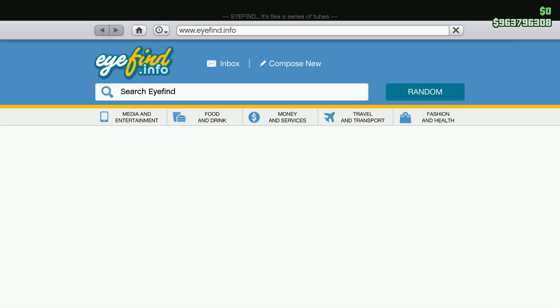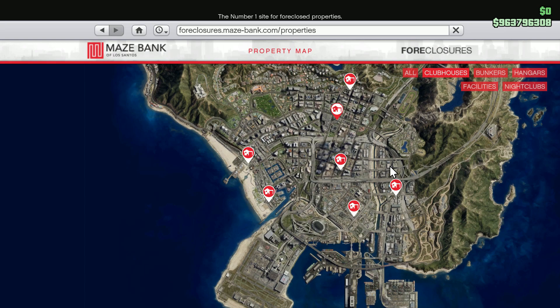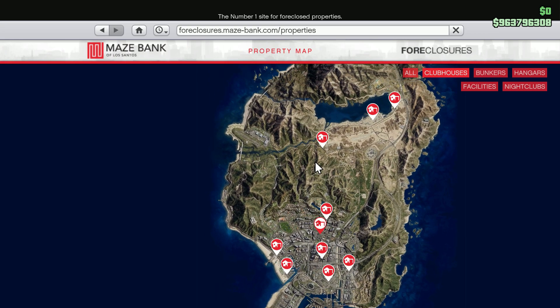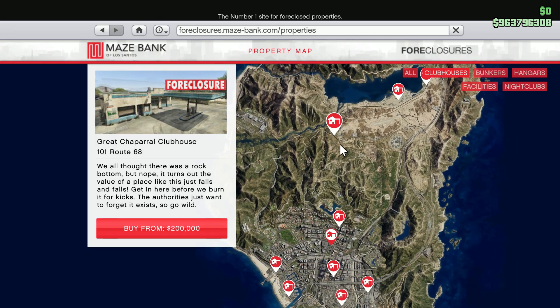The first thing that you'll need to buy is the MC Clubhouse. You can get the cheapest one, which is located near the middle or the Sandy Shores area of the map, and it's going to be only $200,000 — so not that much of the 1 million dollar budget is going to be spent on the MC Clubhouse.